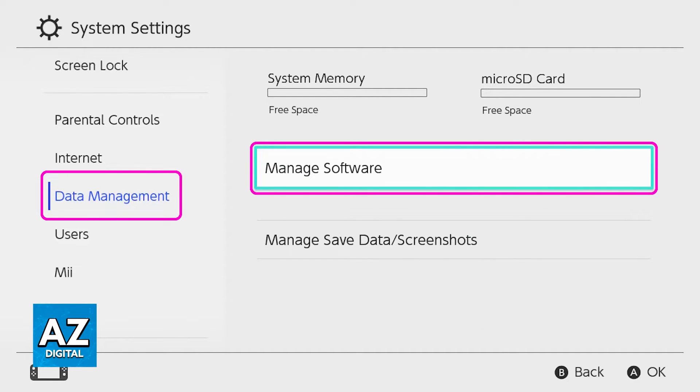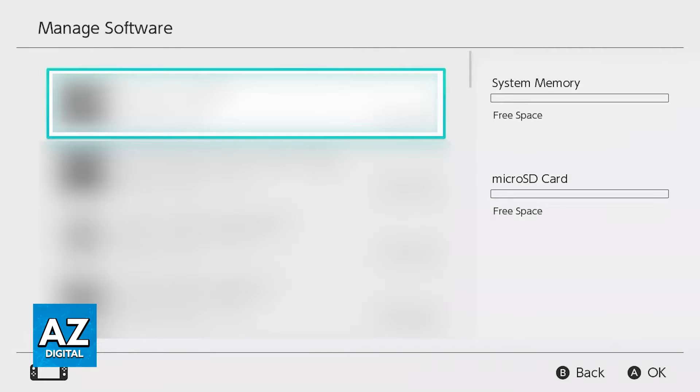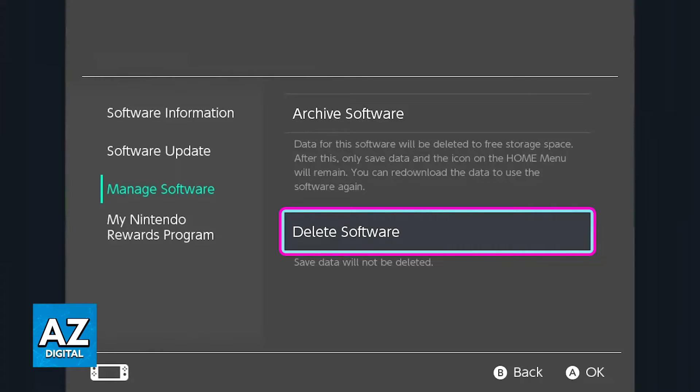One of the options under data management is going to be manage software. Upon going into manage software, you will be able to browse through everything that is installed on your Nintendo Switch storage, and you can choose Minecraft from the list. Once you select Minecraft, go over to delete software.